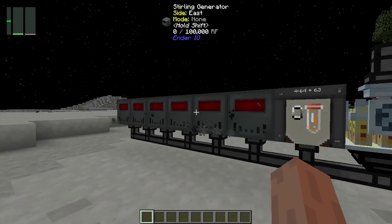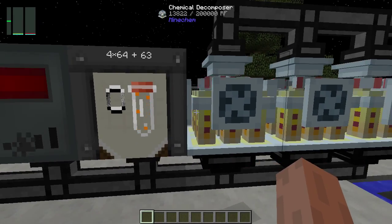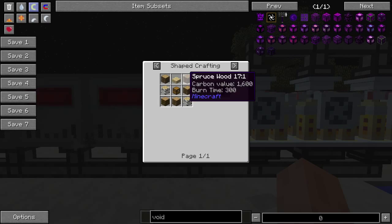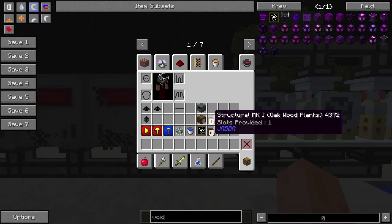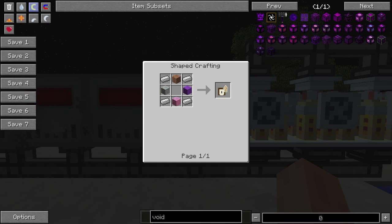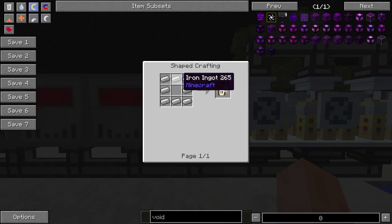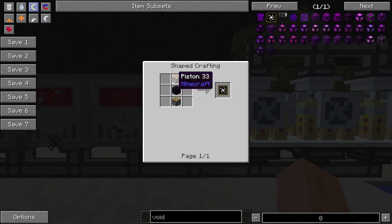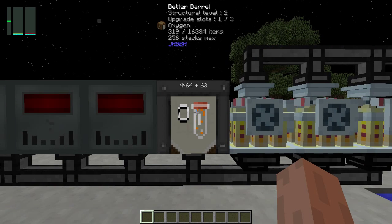To the left of the decomposers we have a better barrel, crafted with oak wood logs, a chest, and a slab with Structural Mark 1 and Mark 2 installed on the barrel. Mark 1 uses iron ingots and planks, and Mark 2 uses just iron.